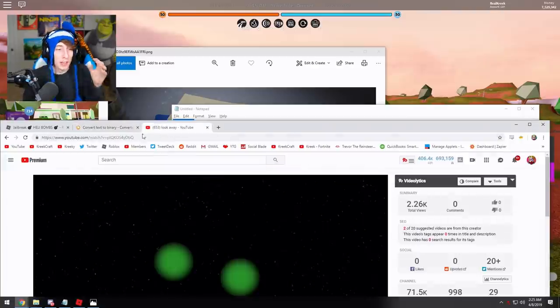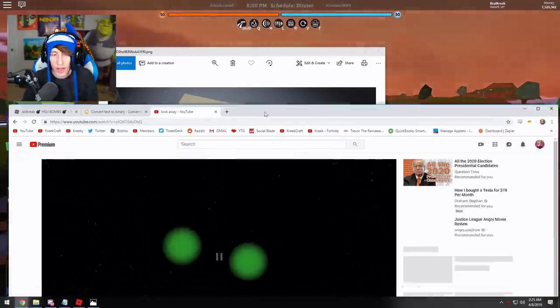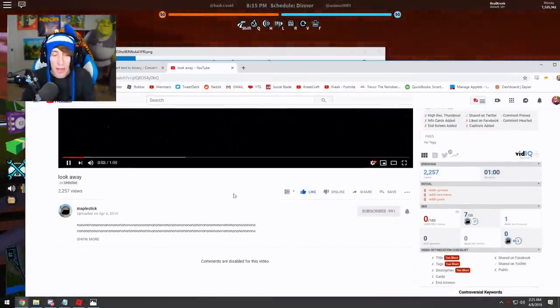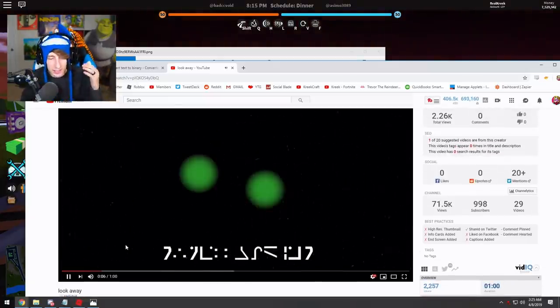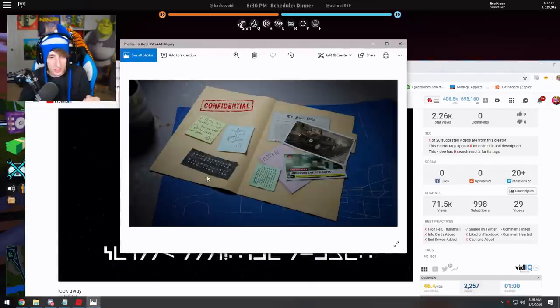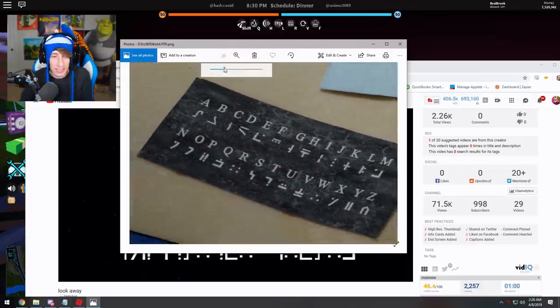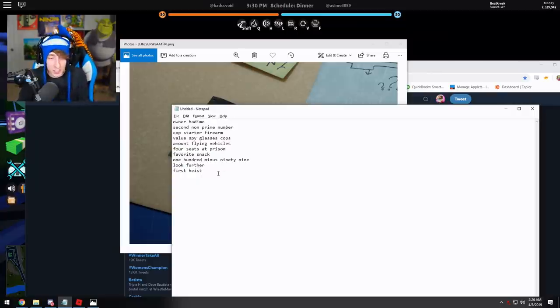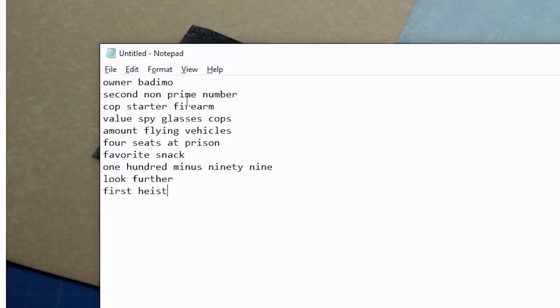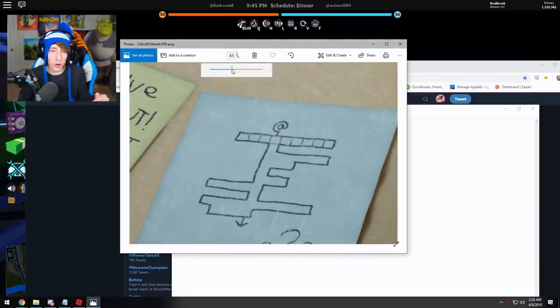Go to YouTube, replace the URL with 'youtube.com/watch?v=' followed by the code, and hit enter. It takes you to a secret unlisted video by Maplestick. In this video there is alien language, and as you've probably guessed, you're going to use the alien translator from the tweet to decode these messages. Once you decode them, you get a series of statements like 'owner of Badcc,' 'second non-prime number,' 'cop starter firearm,' and so on.